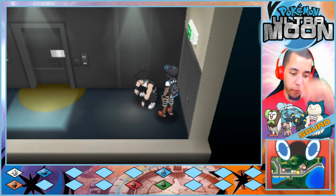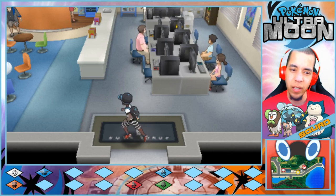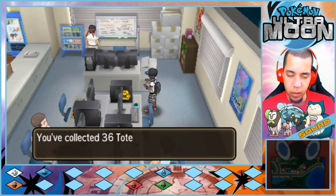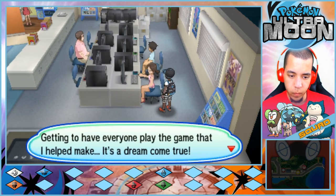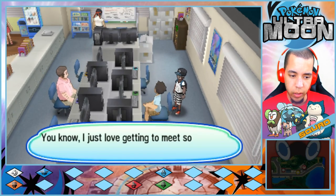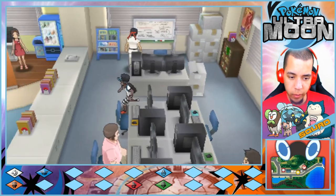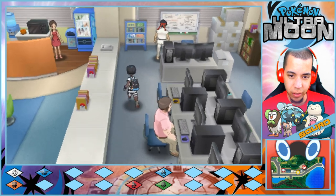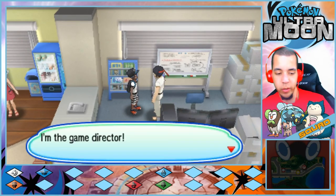Your chances of encountering a shiny Pokemon are 4,000 to 1 — about 4,000 something something. 36 stickers. Getting to help everyone play the game that I helped make — it's a dream come true. I just love getting to meet so many trainers, no matter where I go in the world. The fairy is the cutest. I disagree — Clefairy is relatively cute, the other two suck.